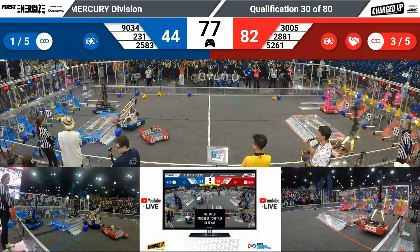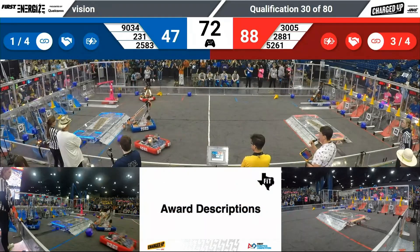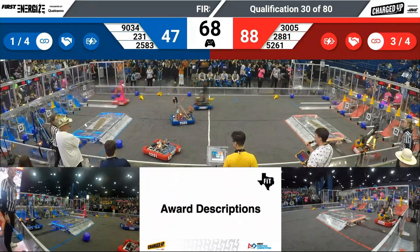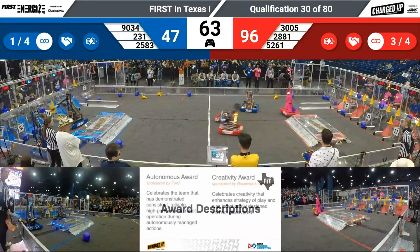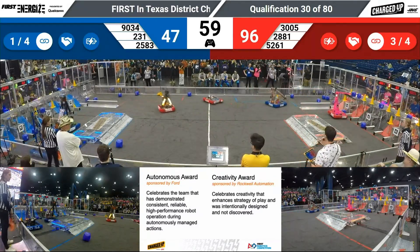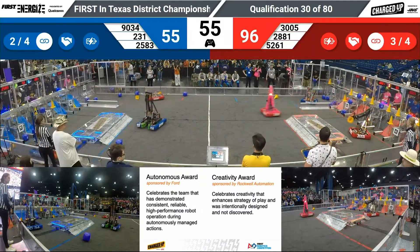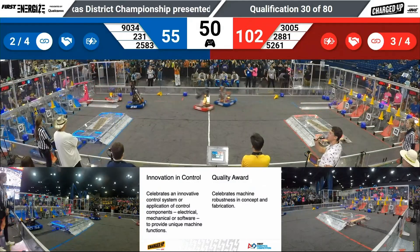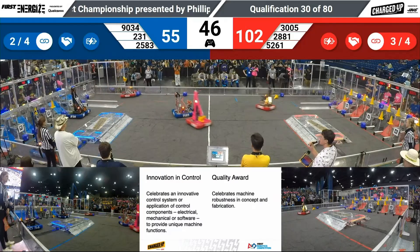Their partner 2583 Orange Dynamite trying to grab that in the center. 5261 playing defense in the middle; 2583 switches to defense trying to slow down this red alliance. A lot of contact between the two robots in the center. 3005 skirts around it, flips up, and drops off another cone to a middle node with 50 seconds remaining. Red has jumped out to a large lead.